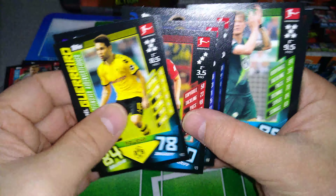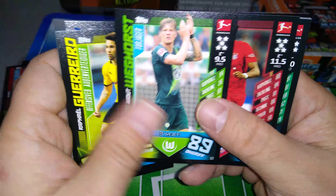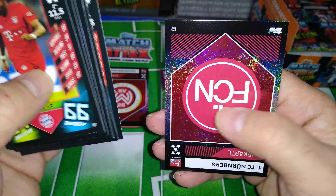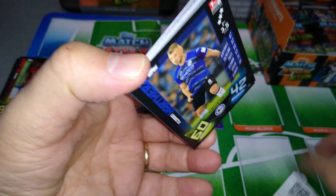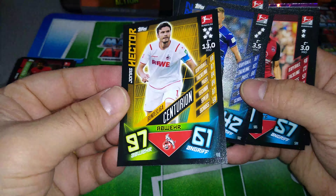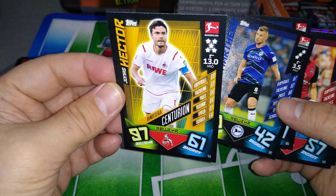Here is an offensive-minded player — Raphaël Guerreiro at Borussia Dortmund. Top scorer Weihorst, Danish player at Wolfsburg. Here is Alaba — offensive-minded player. And we got the Nuremberg second division team badge. In this Action collection you will get the second division team badges, unlike the actual big collection where there was only the Bundesliga one team badges. So now we get the second division. Here is a Centurion — that's a nine-card subset. Jonas Hector, first one we pull, first nine cards in the collection for Cologne.